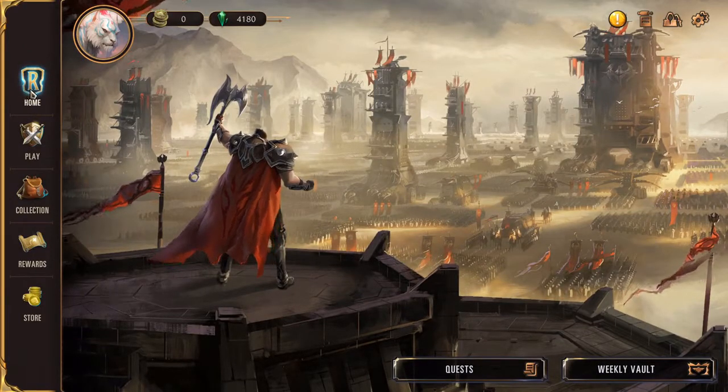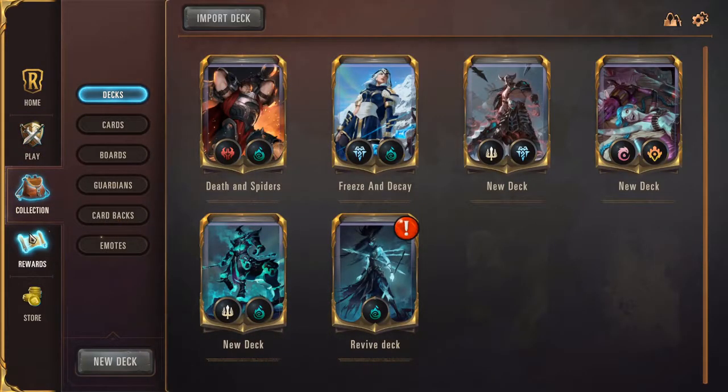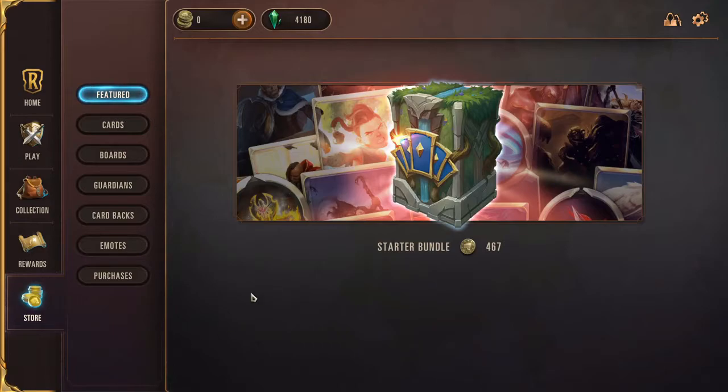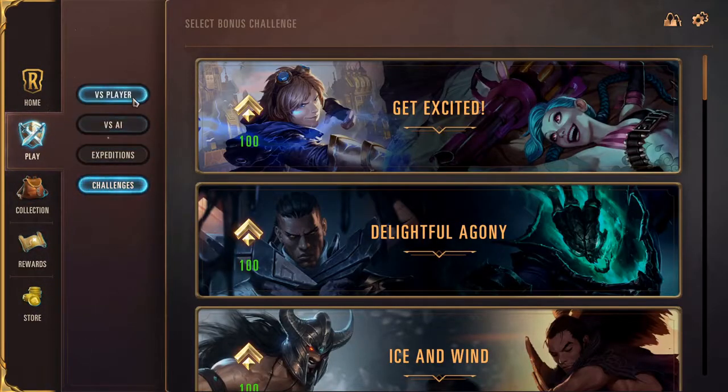On the left-hand side we have your home screen button, your player button, your collections, your rewards, and of course the all-important store because they want to get their money from you. We'll just have a quick look at each one.